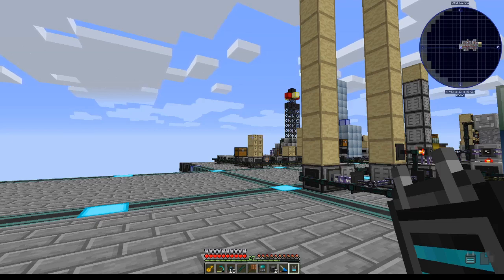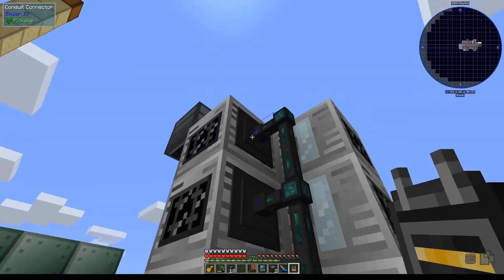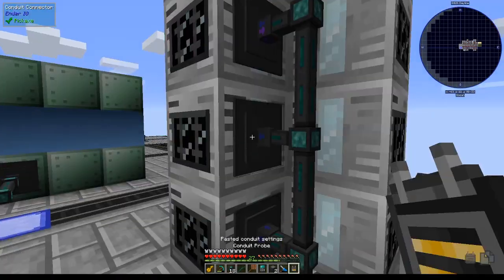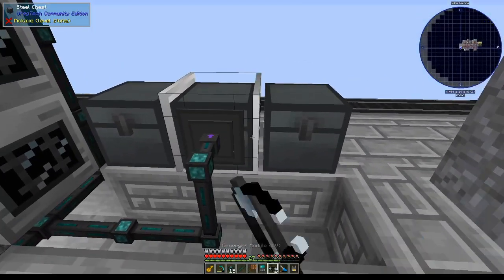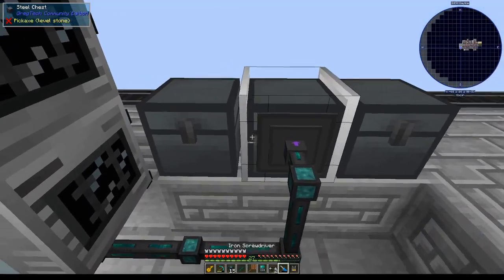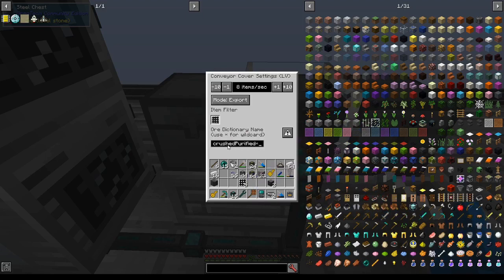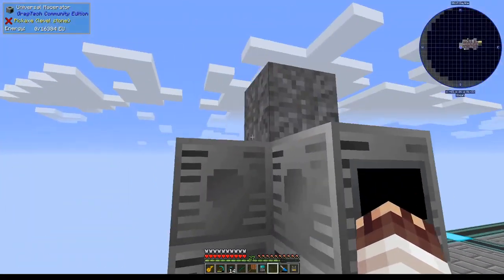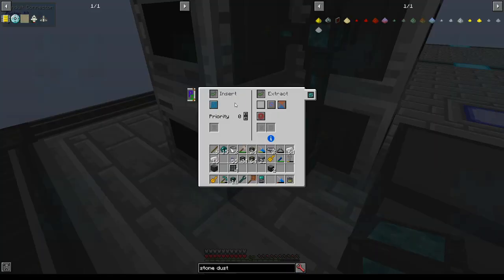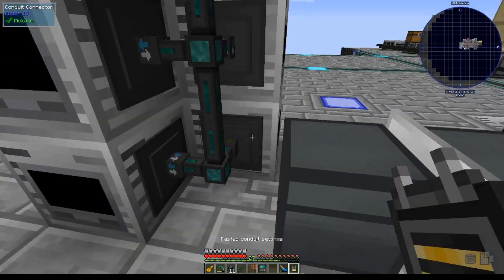In the blue mode you can right click to determine information about a conduit network. In the orange mode you'll be able to copy-paste. Shift right click to copy, right click to paste. We'll insert into this steel chest on purple, then extract to both sides with a conveyor, and screwdriver this first conveyor to extract with an ore dictionary filter on crushed purified, blacklisted on the right. Now we'll extract on cyan always active from this steel chest and filter it into these macerators. We'll insert on cyan, extract on light gray, and then paste to all the others.